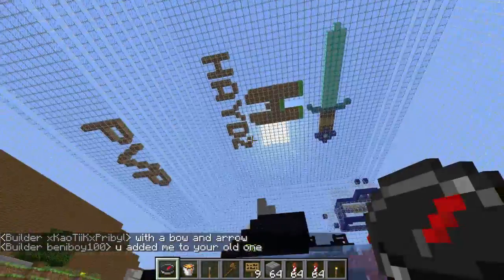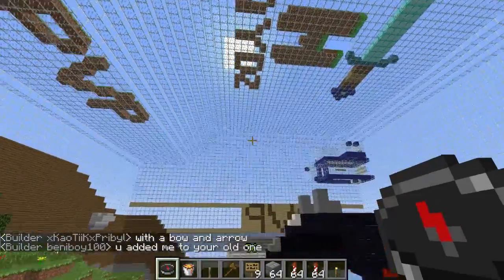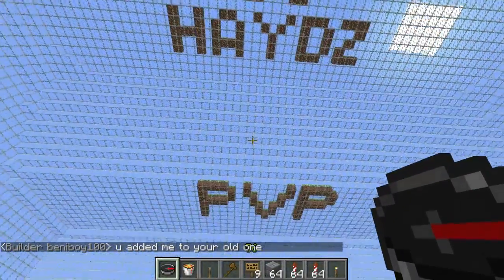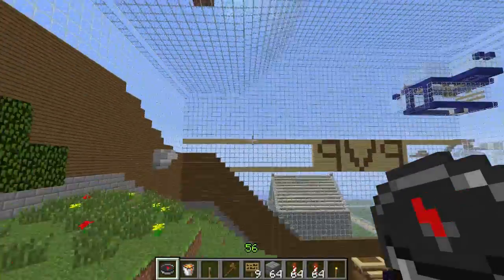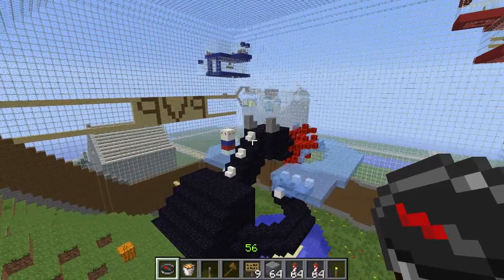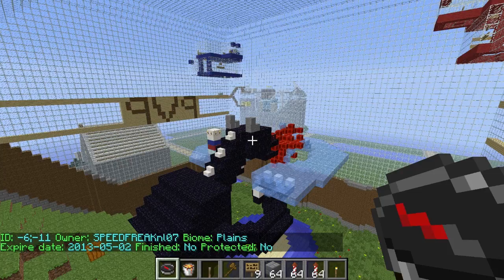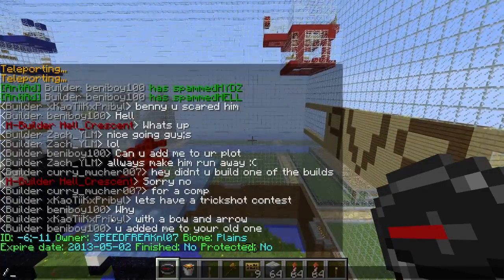That's pretty much it for this spawn. There's a little sword that says 'Hades PvP' - very nice job. Massive shout out to this guy - plot me info shows it's Speed Freak. So that's the first one.